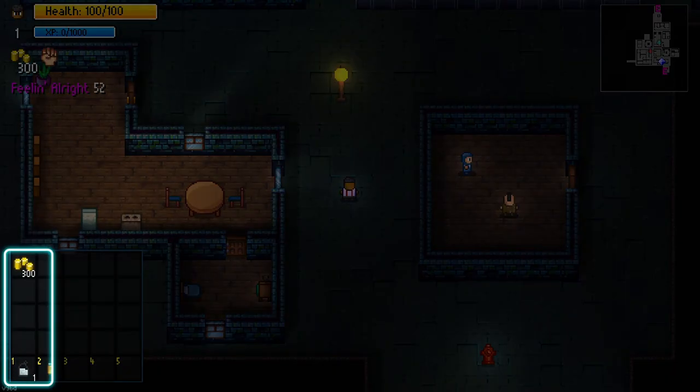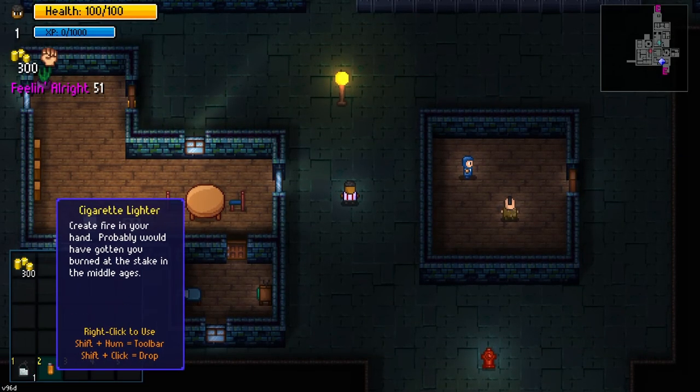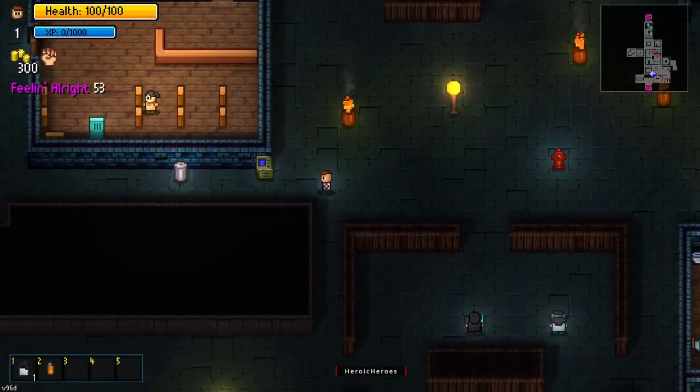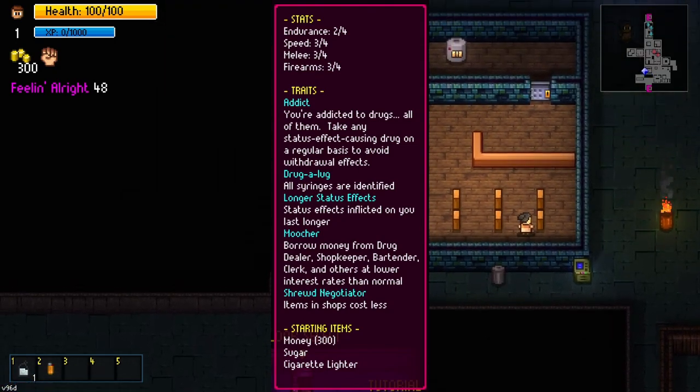When playing The Investment Banker, you will be given sugar and a large sum of money to help buy the things you need with your addiction. In addition, The Investment Banker also has traits that help with borrowing money and getting discounted items from shop owners.